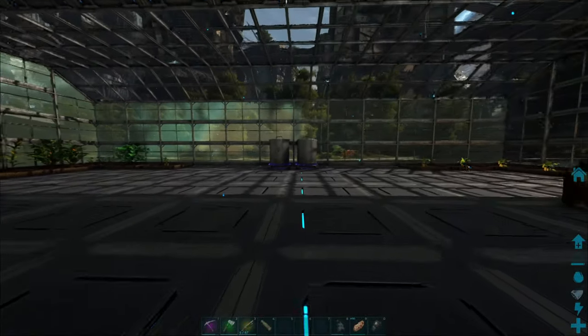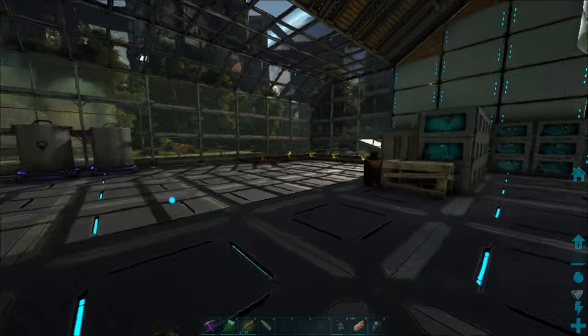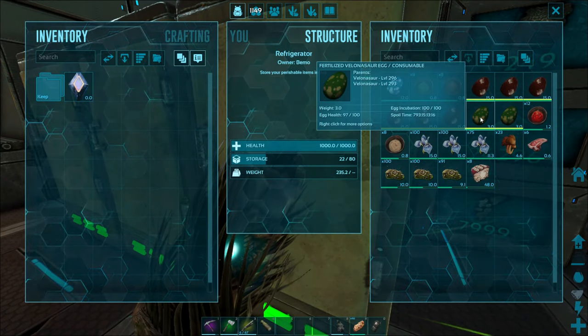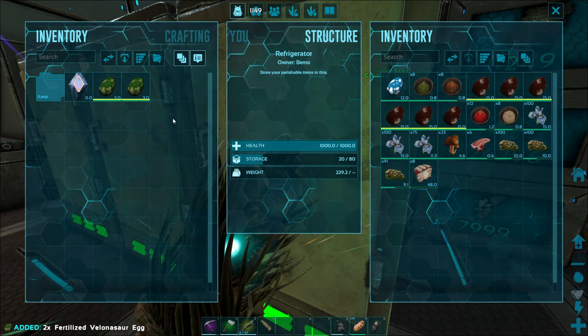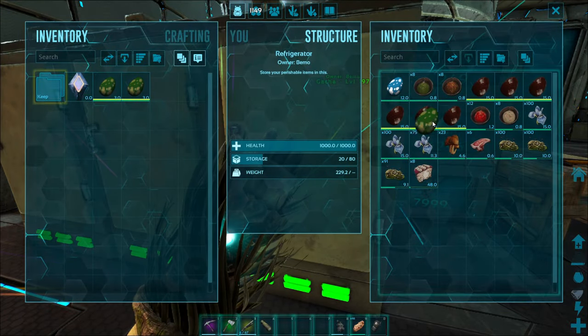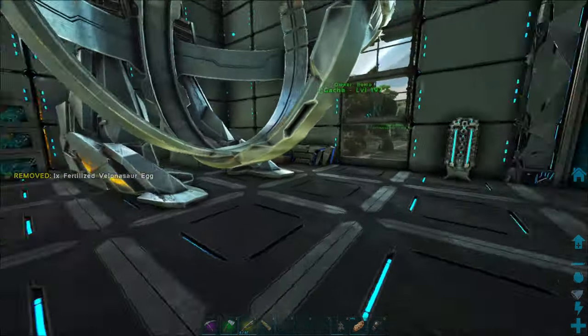It'll also give us a chance to try out our cooking pot because they use a kibble that I think we have some Vellanosaur eggs in here. Yeah, so we'll go ahead and take these out. Probably just going to need one the way I have my taming stats set.